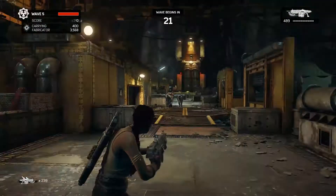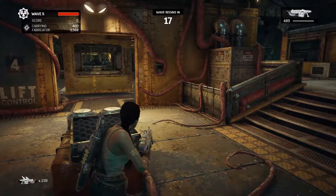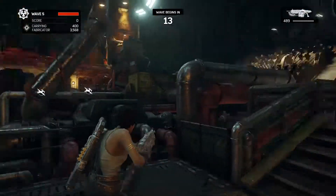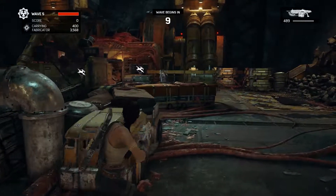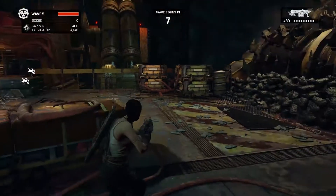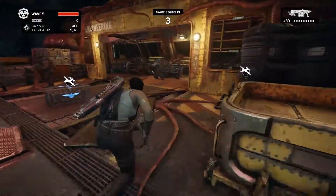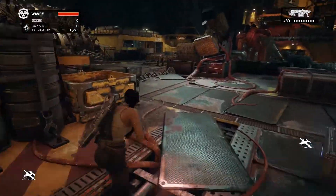Get some more ammo. Those plane things that appear on your HUD - look back towards the base - those are airdrops. We got those for completing the objective. You can open those and they'll have good weaponry in them. Probably best to save them for now and crack them open on a boss wave or something.